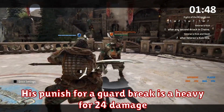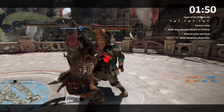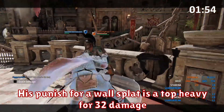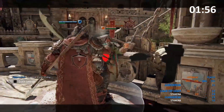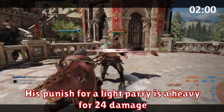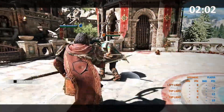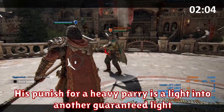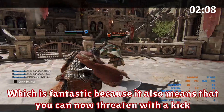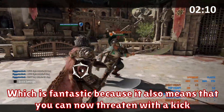His punish for a guard break is a heavy for 24 damage. His punish for a wall splat is a top heavy for 32 damage. His punish for a light parry is a heavy for 24 damage. And his punish for a heavy parry is a light into another guaranteed light, which is fantastic because it also means that you can now threaten with the kick.